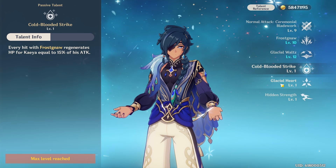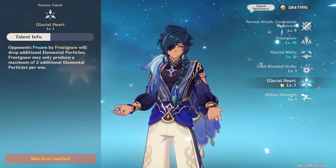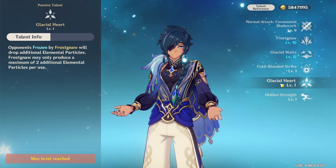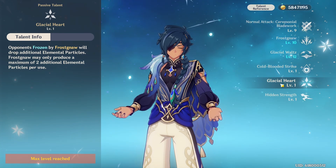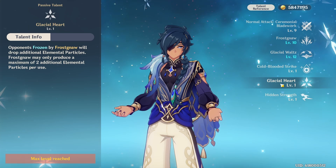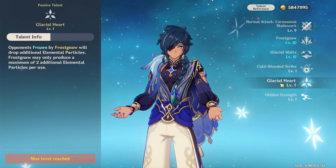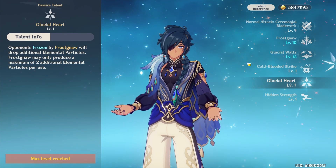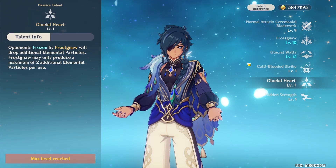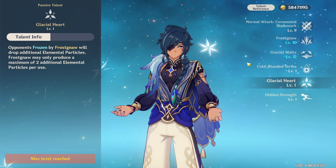His fourth ascension passive, Glacial Heart, is where things get spicy. It increases the energy generation of his elemental skill by two additional elemental particles when Kaeya hits frozen enemies or freezes them with Frostna. This makes Kaeya a supreme battery for cryo units in a freeze team composition, and significantly reduces his own energy recharge requirements. Kaeya now generates four to five elemental particles on frozen enemies, and he also ascends with energy recharge — meaning in most situations he is self-sufficient on ER and you can focus mostly on damage.